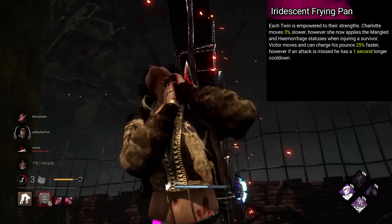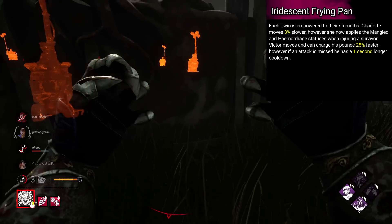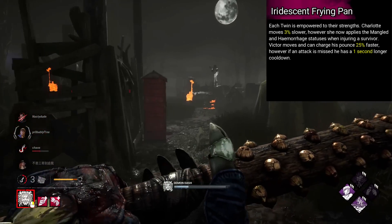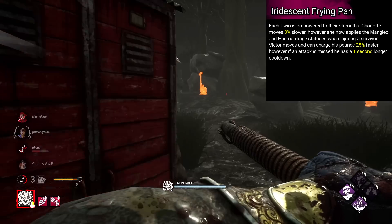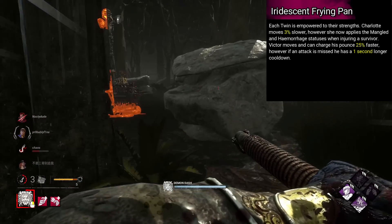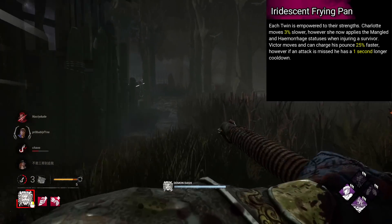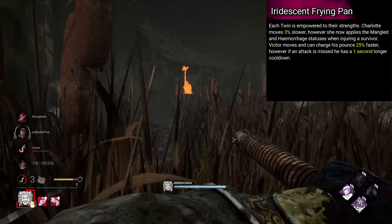Twins is called Iridescent Frying Pan. Each twin is empowered to their strengths. Charlotte moves 3% slower, however she now applies the Mangled and Hemorrhage statuses when injuring a survivor. Victor moves and can charge his pounce 25% faster, however if an attack is missed he has a 1 second longer cooldown.